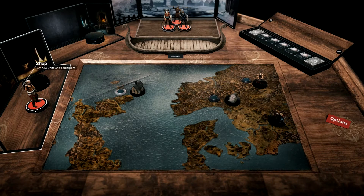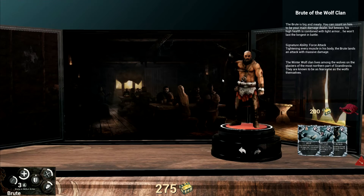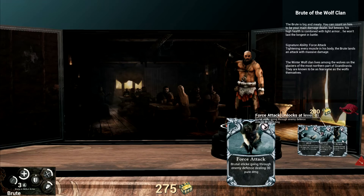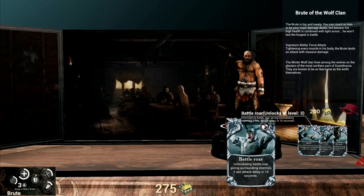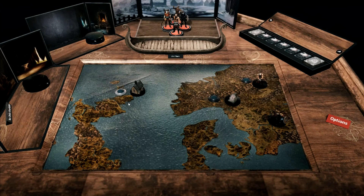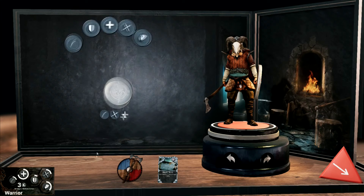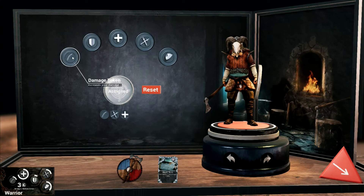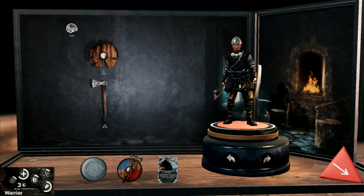The next mission is now available, and a new unit is coming. We have plenty of gold — 200. The Brood of the Wolf Clan: force attack — tightening every muscle in his body, the Brood lands an attack with massive damage, 30 pure damage. Battle roar: an intimidating battle roar giving surrounding enemies a 2-second attack delay for 10 seconds — that's actually not bad. And the kick, everybody seems to have the kick. I wonder if you can also buy armor at some point. We got a new helmet, I think we got a level up in between — higher chance to hit. These shield guys are getting pretty annoying.